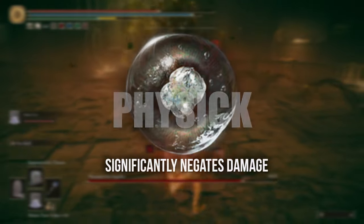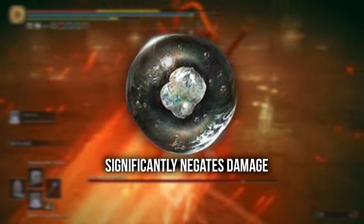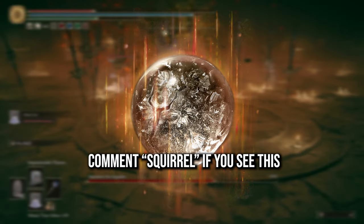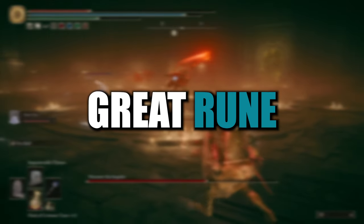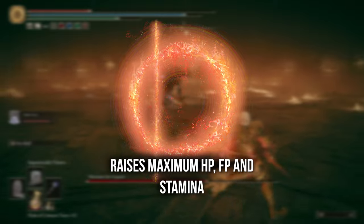You want the Opaline Bubble tear which will give you the ability to tank a hit and take very little damage from it. Then either the Crimson Burst Crystal tear which will heal you over time, or the Cerulean Hidden tear which will give you infinite FP for a time. I went for Radahn's Great Rune because it boosts FP, HP and stamina.